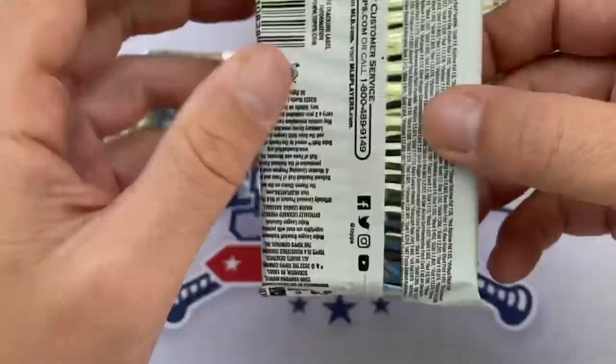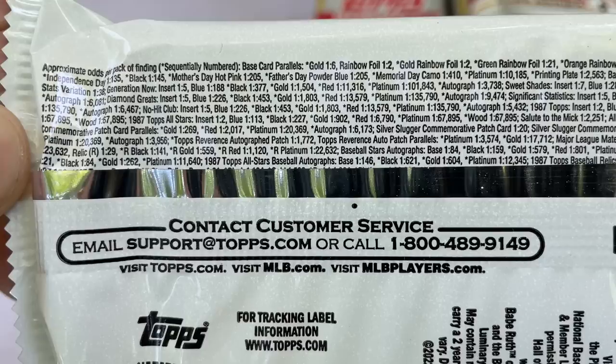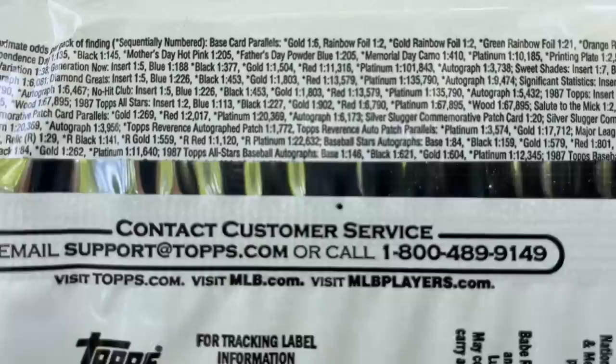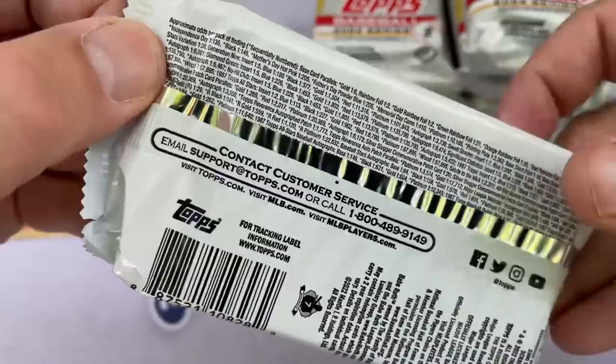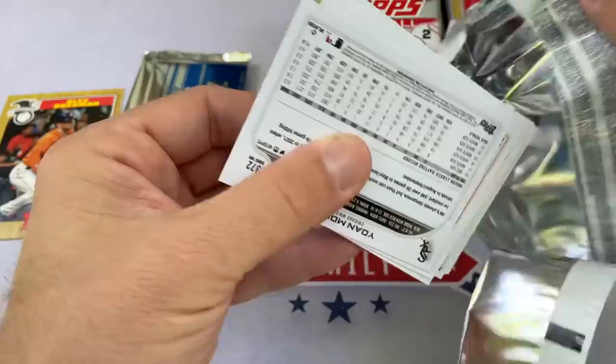Here are all the odds — you can pause and read through those. One big thing I'm noticing is the gold odds are one in six, which is actually really good. I believe in Series 1 the gold odds were one in 12, so this was printed a lot less than Series 1. Anytime print runs are lower, it's usually better for the overall value of the product.